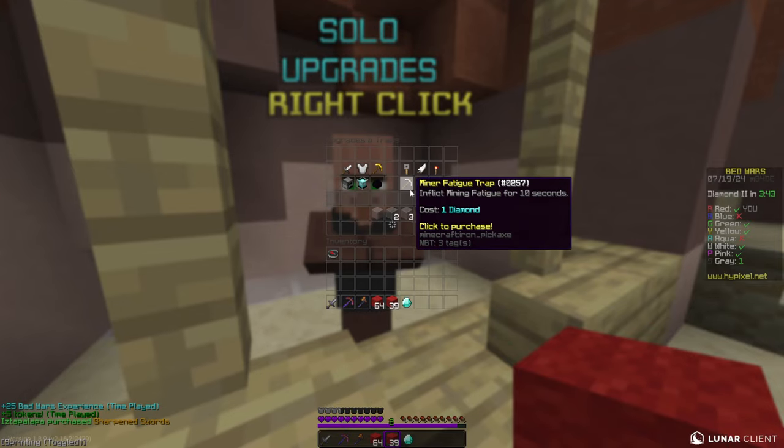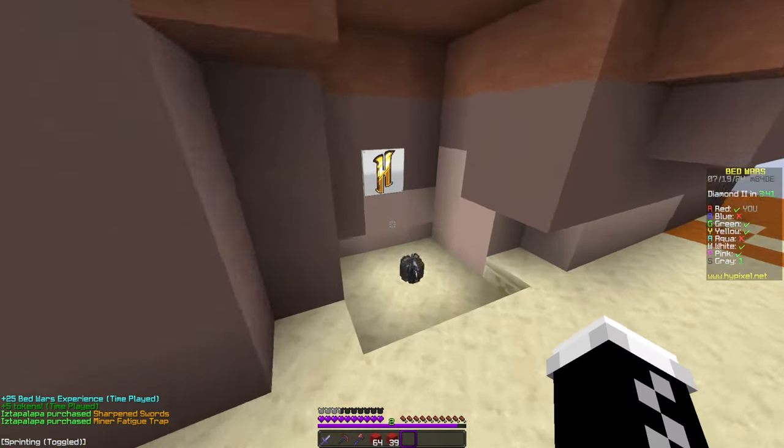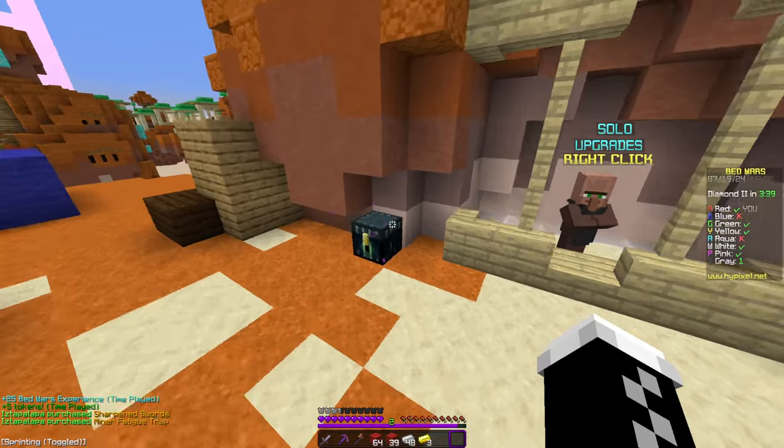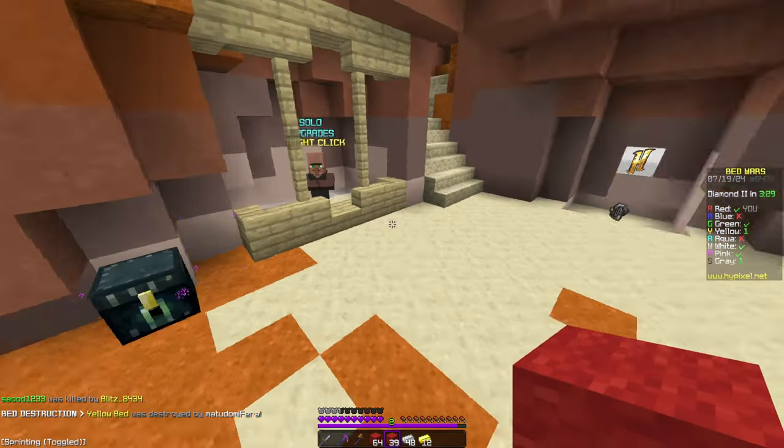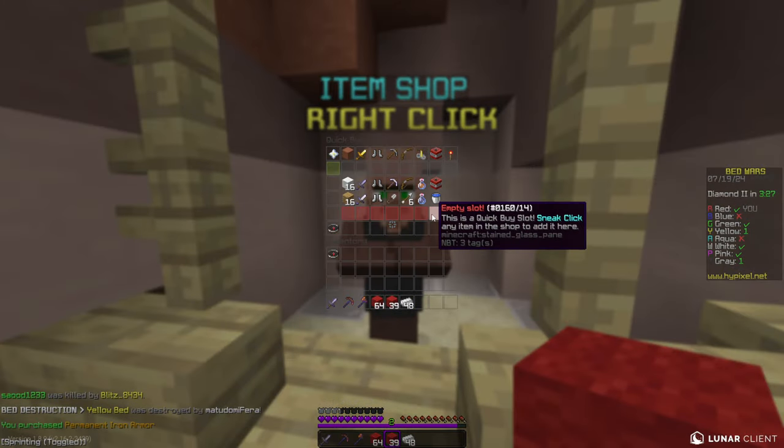If I have five diamonds I always buy Sharpness and Mining Fatigue. If I only have four, I usually buy Sharpness, but if I know somebody's gonna rush me soon, then sometimes I buy Protection and a trap. Now since we have 12 gold, we're going to buy iron armor.